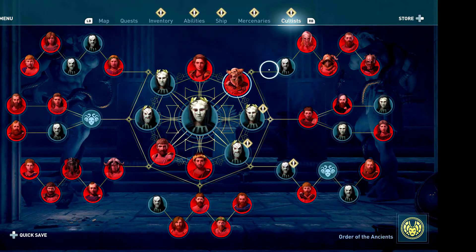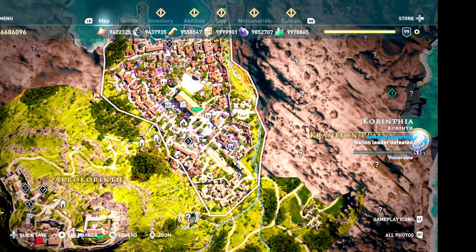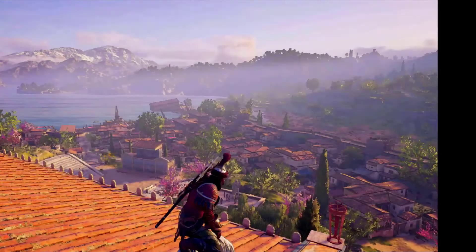In this video I am going to show you the location of the cultist clue in Corinth in Corinthia. First of all you need to head to this synchronization point here in Corinth.